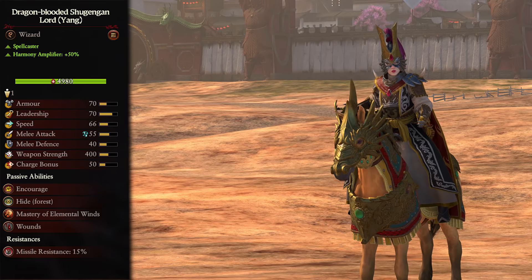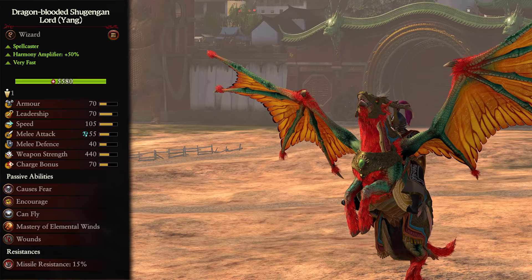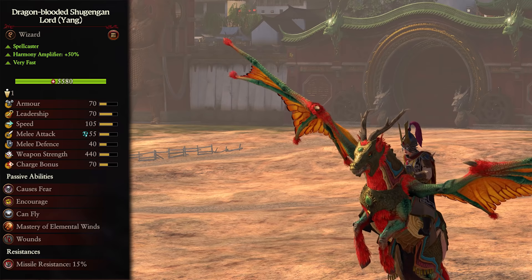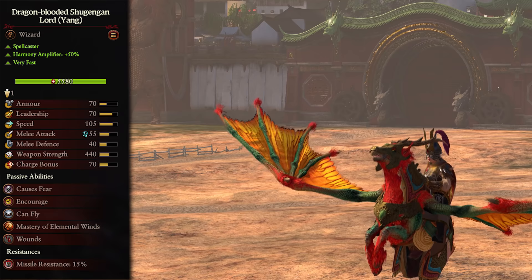On a War Horse mount, they gain a lot of speed, armor, and charge bonus, which works great for keeping them on the move to quickly offer spell support wherever needed, alongside doing some light charging. The Jade Longma enhances their speed even further and grants them flight, allowing them to be anywhere on the map at a moment's notice. They also gain some charge bonus and weapon strength. No matter which mount you go for, you still want to use them the same way - get them into melee and pull them out to provide spell support wherever needed. They also have the Mastery of the Elemental Winds ability.